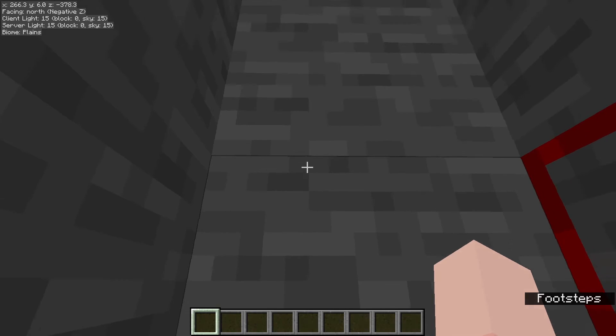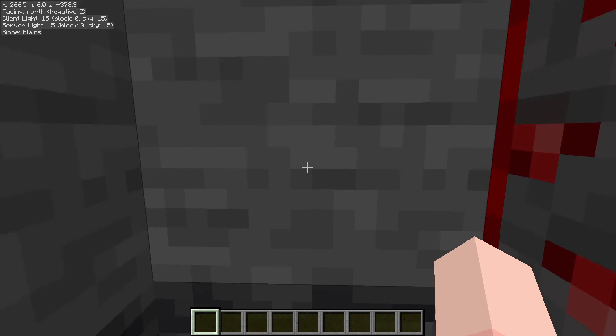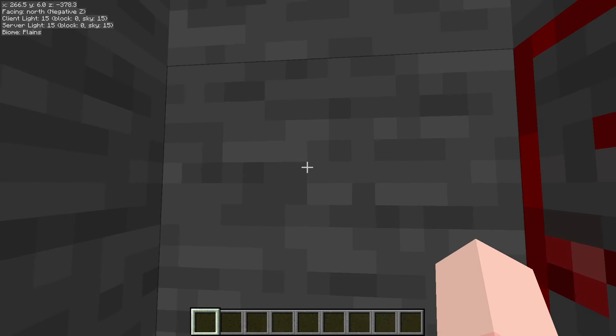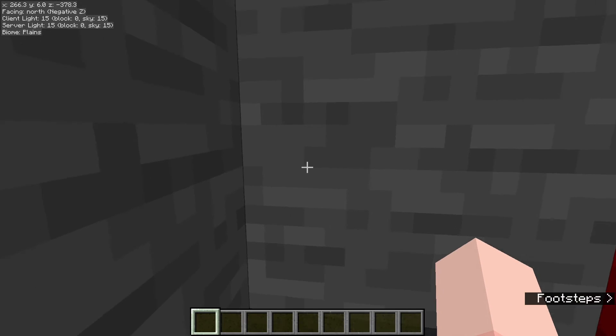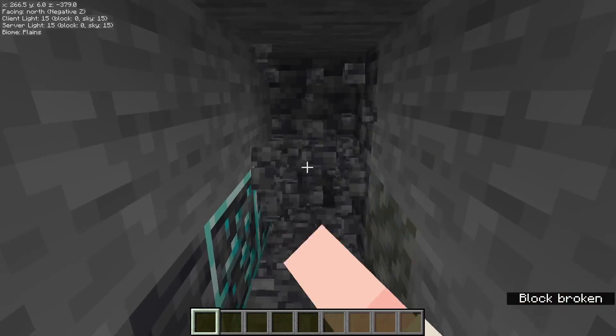Now that you are down at Y6, just mine straight forward for a while until you hit lava or until you get bored. If you do hit lava fairly quickly, chug a couple of fire resistance potions and just place some blocks and get rid of the lava. It's very important that you just have a straight path going.